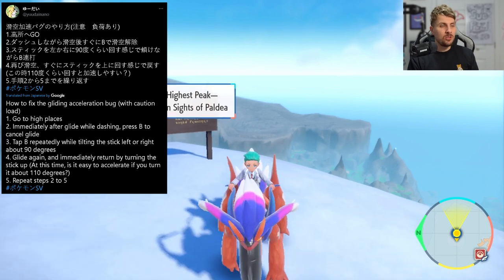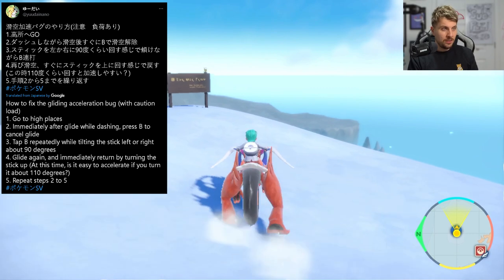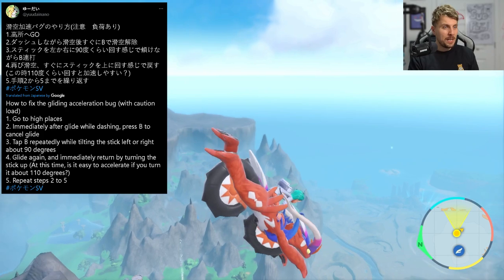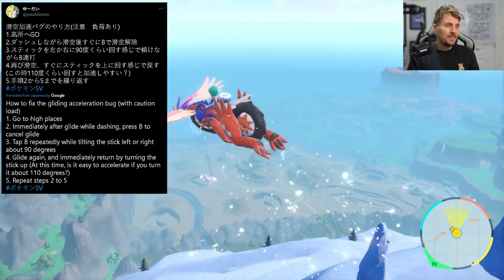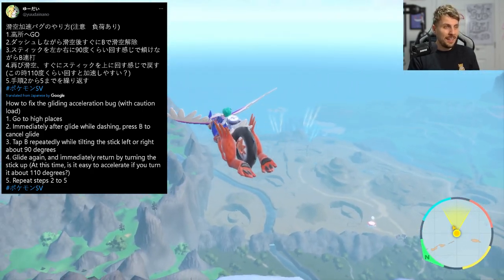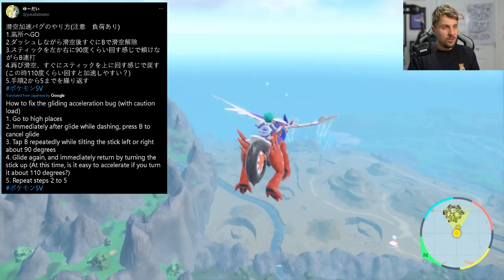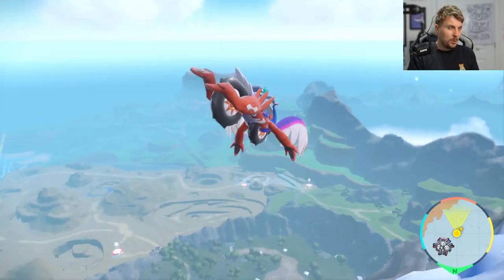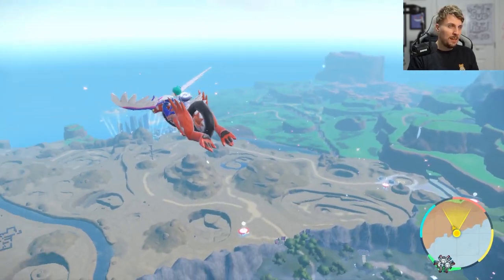When you're on the top of the peak, you want to get on your ride Pokémon and use the dash function off the edge to glide. Then cancel out, mash B, and get back into your glide again. Keep repeating this over and over — dash down, mash B, get back into your glide, pressing forward when you come back up. Continually do this and you'll start to notice your ride Pokémon will get a bit more speed every time.